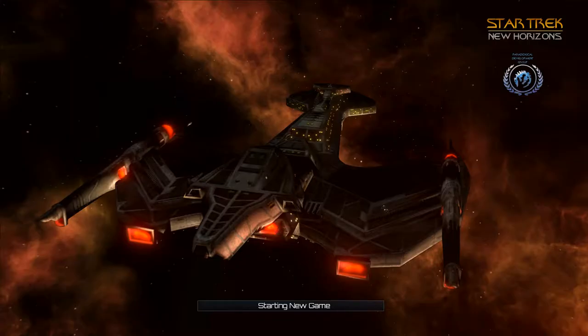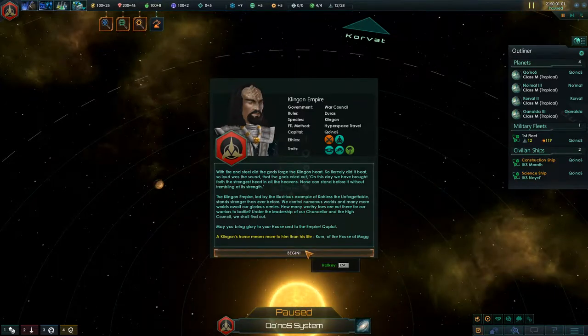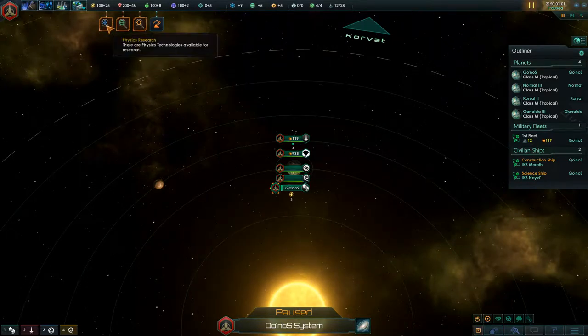At some other point, if co-op actually ever works on this — especially if the story works — Hawk and I will totally co-op this, because we love this game. I'll probably take Romulan, because the Tal Shiar is a thing in this game, and it is gross.